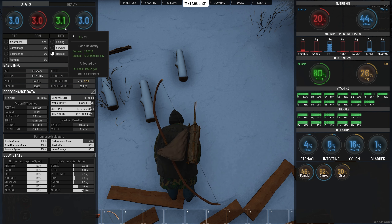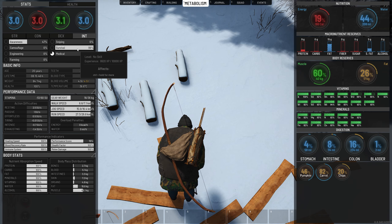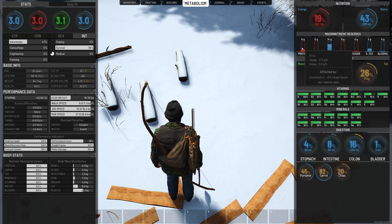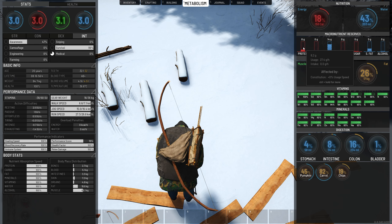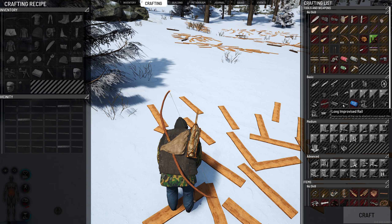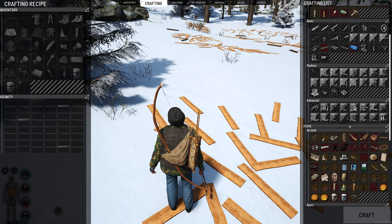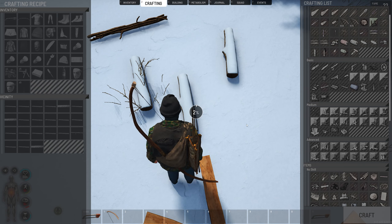That took us about 16 minutes and 25 seconds. What we've effectively done is leveled up survival by cutting down logs. We've also leveled up awareness because every log gave us four planks, and leveled up strength a little bit. We were burning through protein at 36 grams per hour while cutting trees because we had no carbs in our system. Now I want to show you what we're able to craft — this entire block opens up because of basic survival.